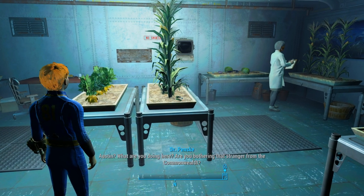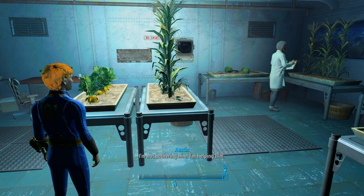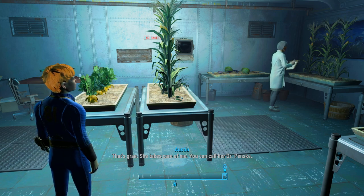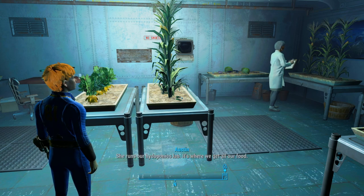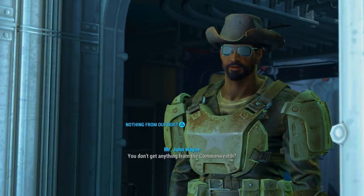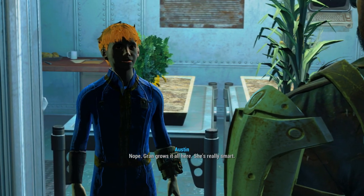Hi Grant. Austin, what are you doing here — are you bothering that stranger from the Commonwealth? I'm not bothering him, I'm helping him. That's Grant — she takes care of me. You can call her Dr. Penske. She acts a little grumpy but it's not for real. She runs our hydroponics lab — it's where we get all our food. You don't get anything from the Commonwealth? Nope. Grant grows it all. She's really smart.